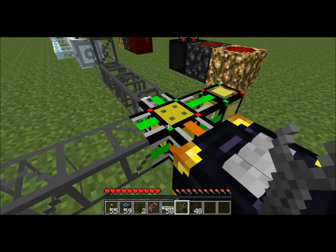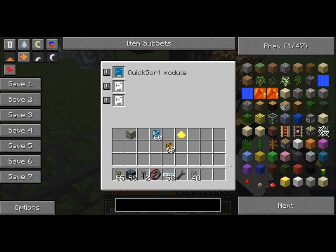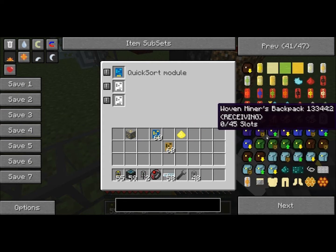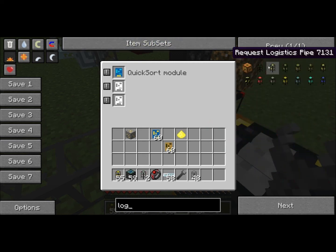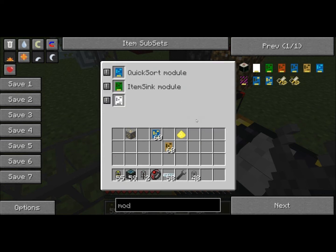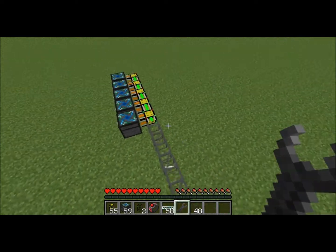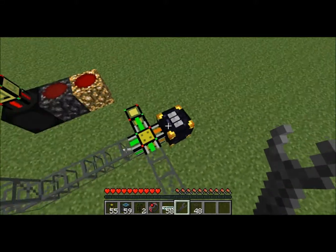And then we'll start getting iron. And then this will also be a default route. So let's go find that. Oh, that's right — that's a module. So that's just item sync, and then that goes in there. And default route. Yes. So even if you didn't have this set for iron, the iron would just flow right into the end of your chest.